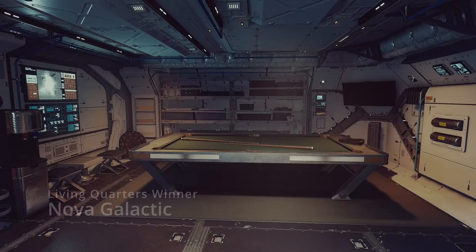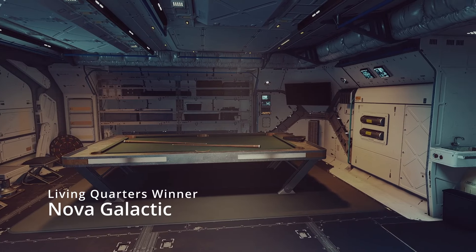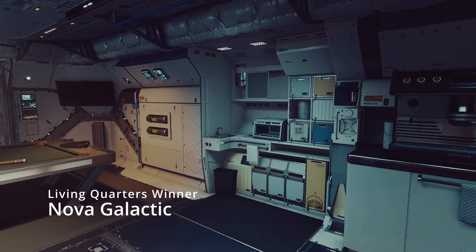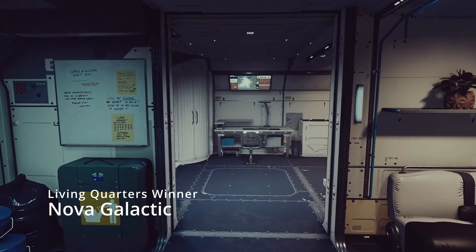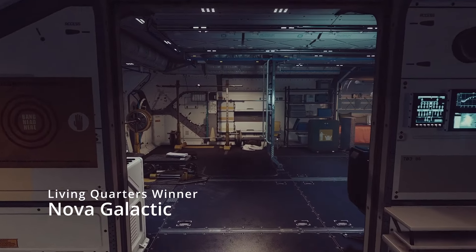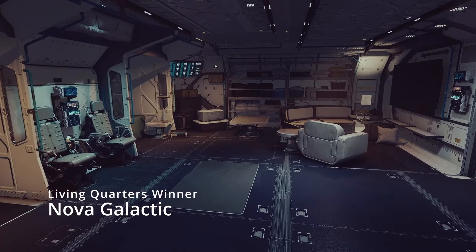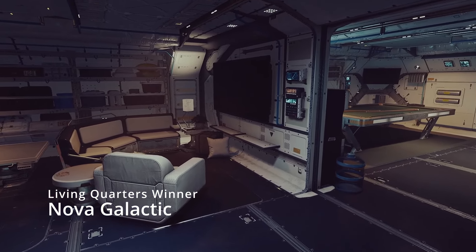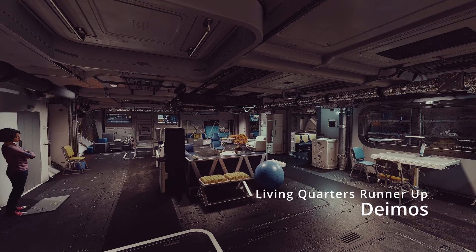Finally, we're looking at living quarters, and the winner obviously goes to Nova Galactic — because pool table! There's a pool table. The physics of that in space, who knows, but aside from the pool table, this living quarters has a lot going on: a galley and kitchen with a full setup, a little table to the side, a seating area, bathroom, and storage. There's also a workout area, a desk, and the ladder does not cause any of the stuff on the floor to be lost. Two beds, more seats, and a living room area. This hab looks fantastic — I wish the TV was on, but that pool table definitely sells it.